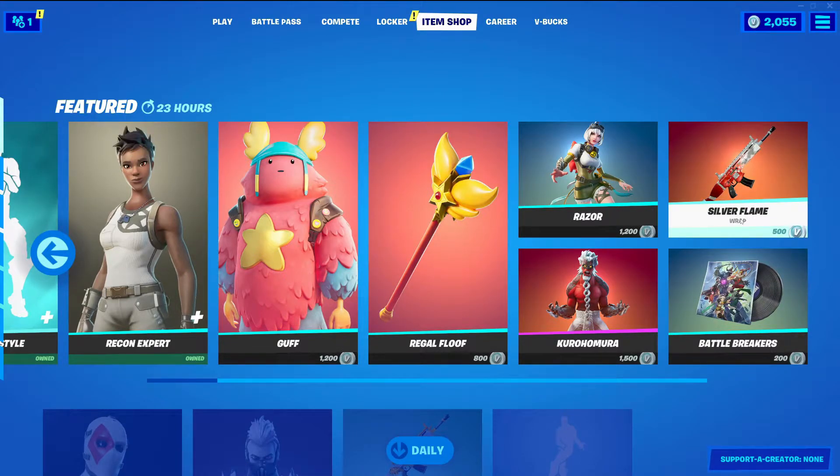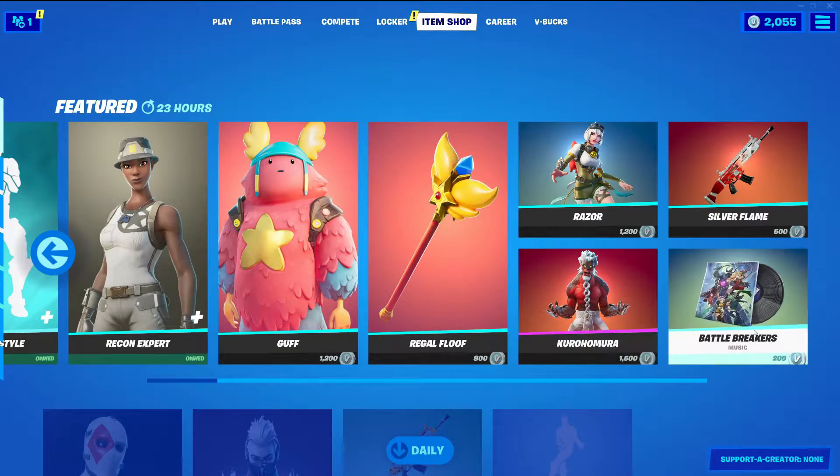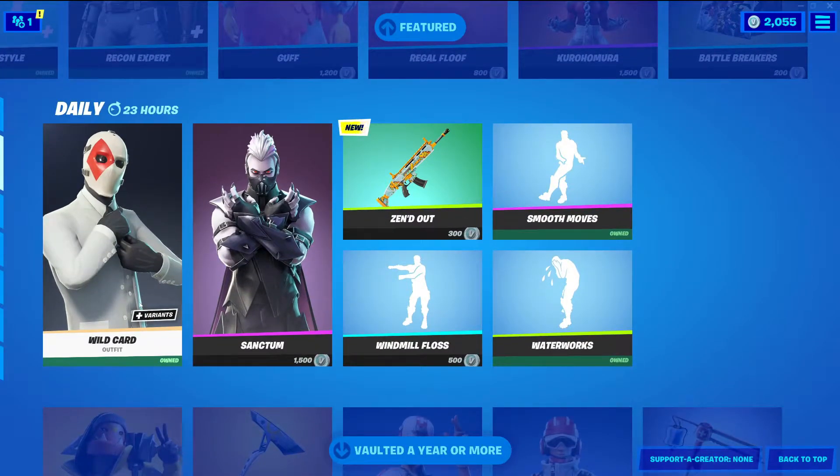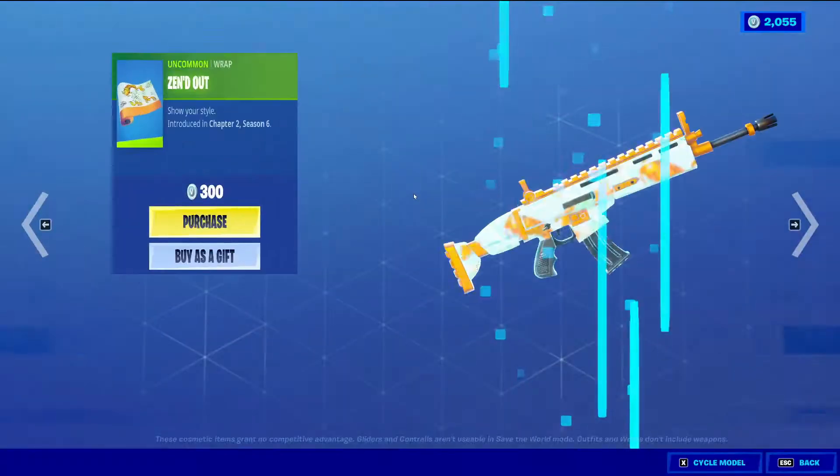There's Silver Flame. Oh my gosh, Karuma — Battle Breaker's music pack. Wild Card Witch — he does come with Variants. Zenned Out, a new wrapping. We could see that.